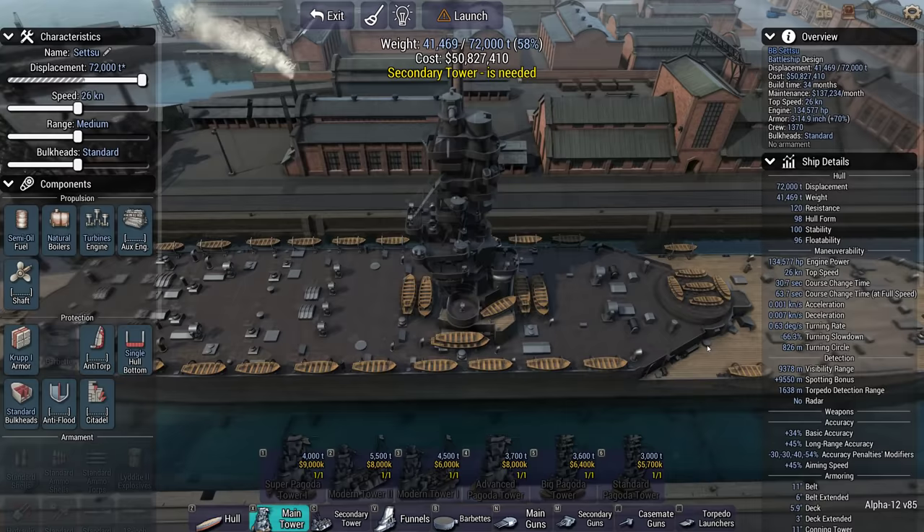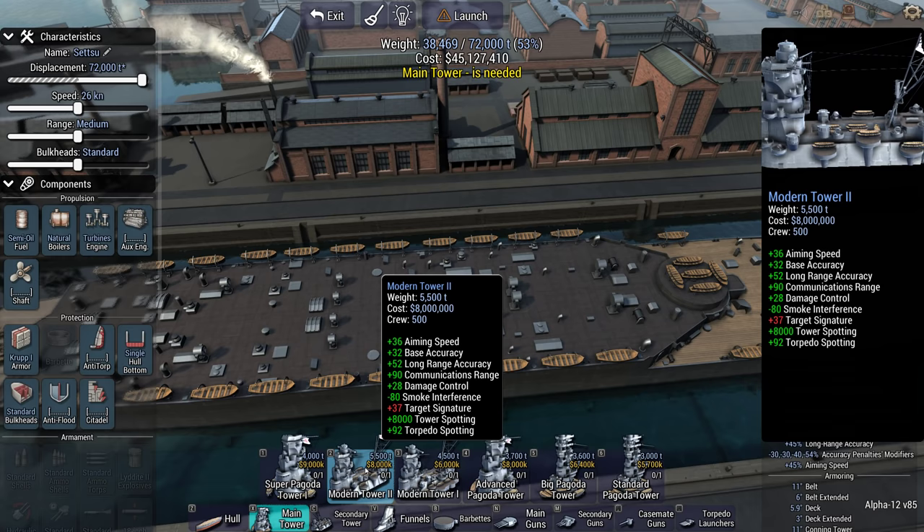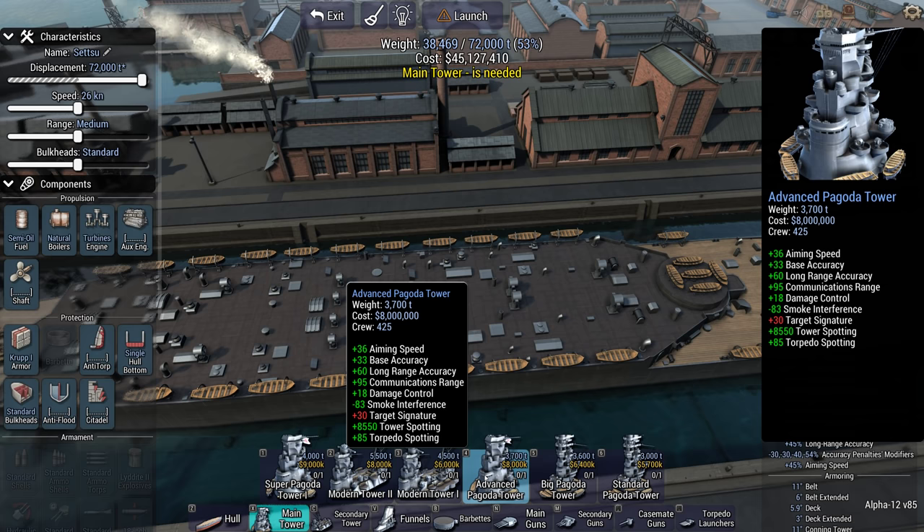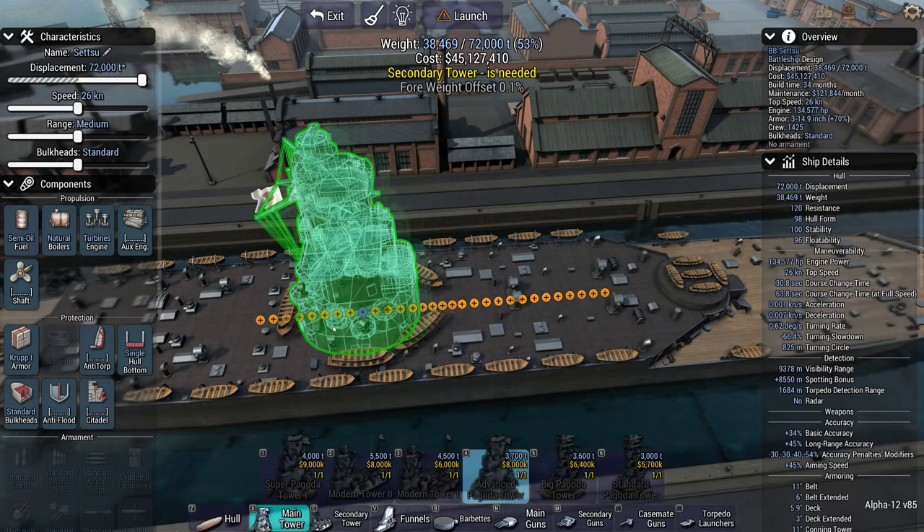Oh my, so there are a lot of choices, and quite a lot of weight difference between them as well. What about stats? There's a pretty big jump to the advanced Pagoda. I think the advanced Pagoda is a pretty good one — let's go with the advanced Pagoda Tower.